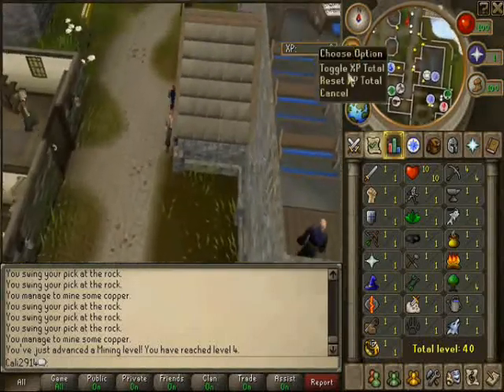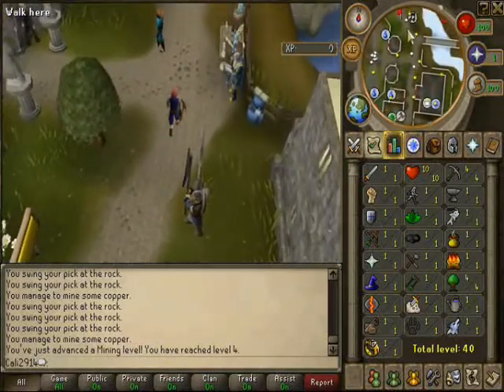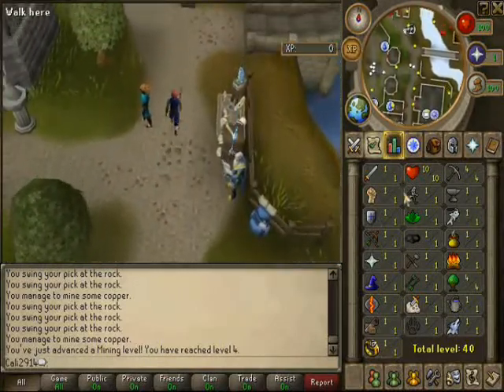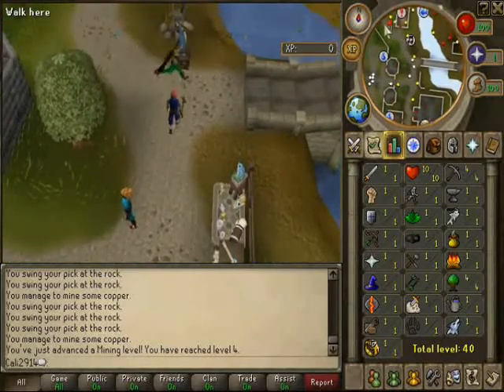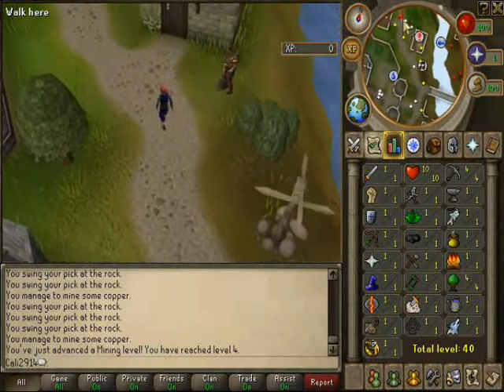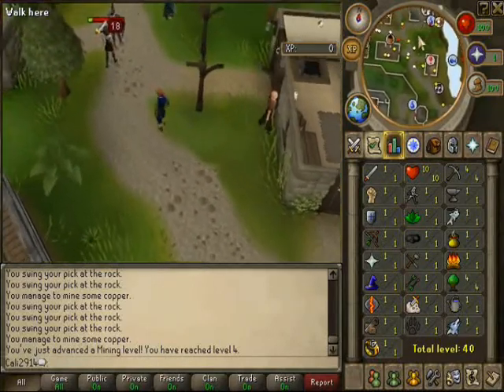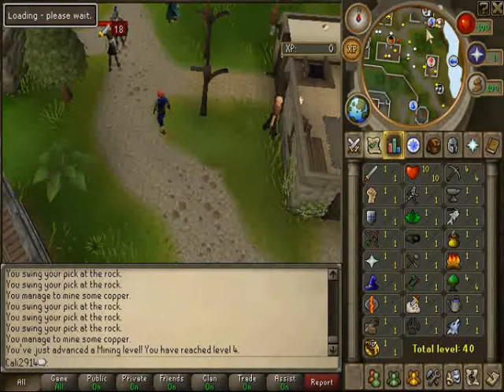You can reset your experience so it goes back to zero, so you can see how much experience you got. Whenever I finish mining, I clear the experience to go smelt and see how much experience I got from that. It's good to learn how much experience you get from each thing.